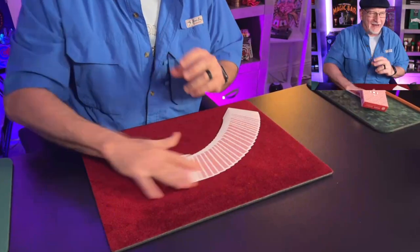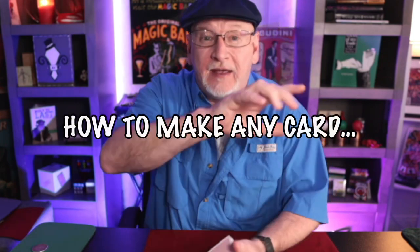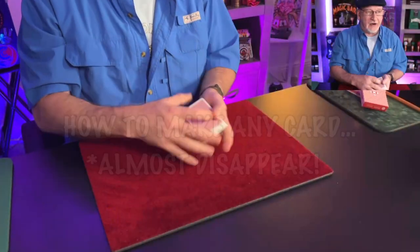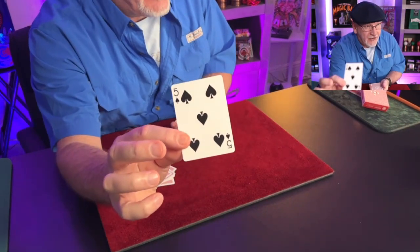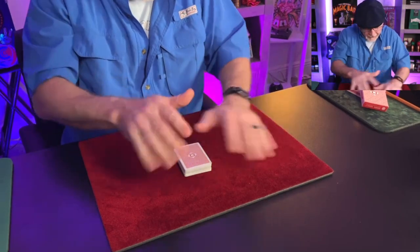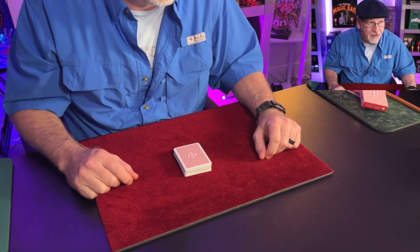Today we're going to learn a trick — a learning experience. It's how to make any card almost disappear. To do that we'll need any card; I'll grab one from the middle and make this one vanish. Watch close as I do nothing, but I do it very well. And now the five of spades has vanished — thank you, hold the applause.